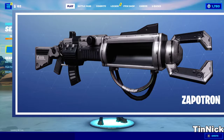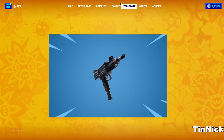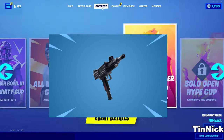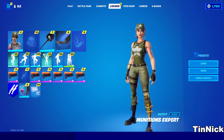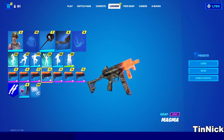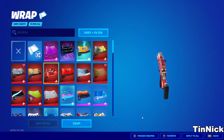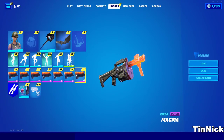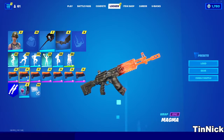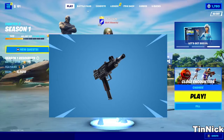The next thing a lot of people forgot about was the minigun. This gun didn't come out for very long — they took it out because it was too overpowered and didn't really match Fortnite's style. As you can see on screen, Fortnite's guns are things like a regular AR, a pistol, grenade launchers, snipers, shotguns — not really a military-style minigun like that.